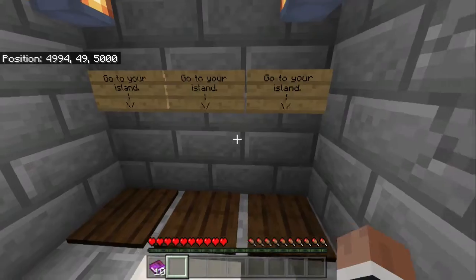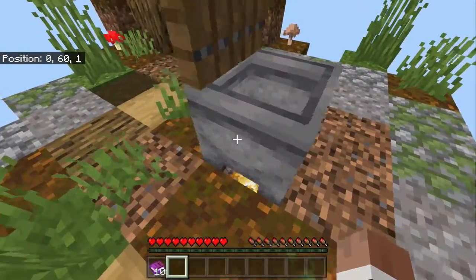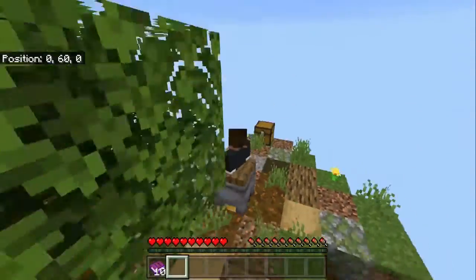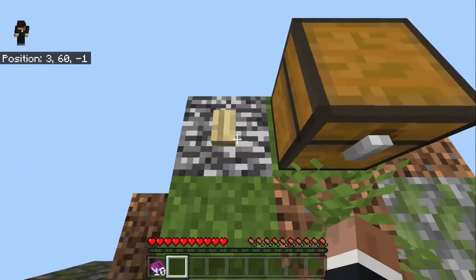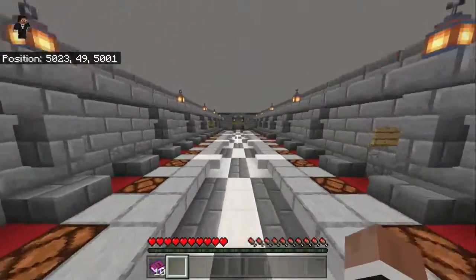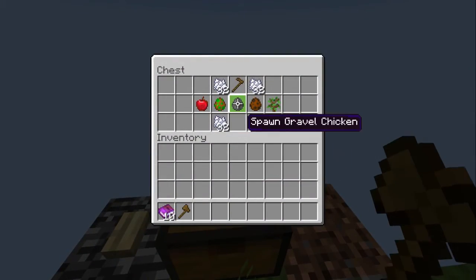I want to go to my island. Oh, I like this! What — they were cooking me in a pot! This is awesome. The first thing you're supposed to do in skyblock — I've got to make sure that doesn't get destroyed or else it will be bad news.